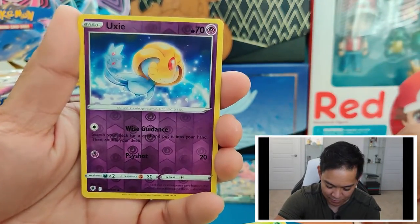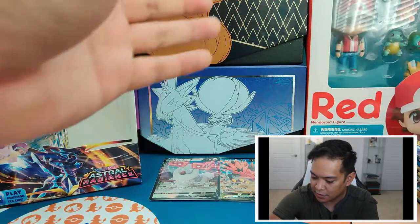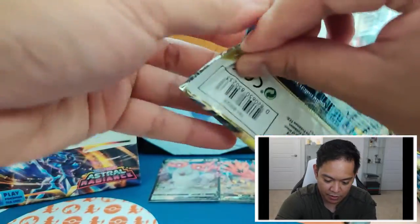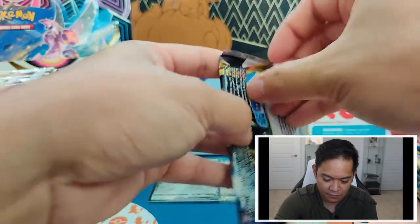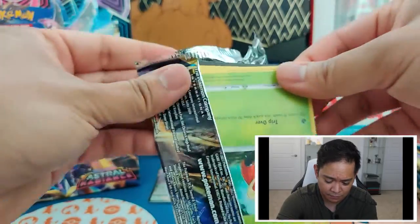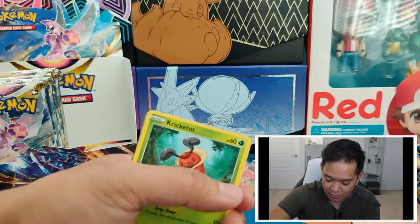As we get a Reverse Holo Uxie and a Leafeon. All right, we got a big stack here — put this to the side. Still working on the first part of the booster box — first half actually. Not even halfway through, and we've gotten pretty good cards so far.